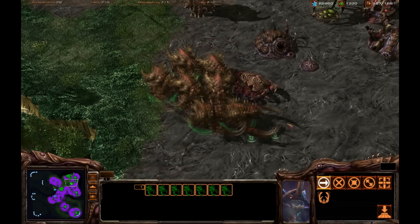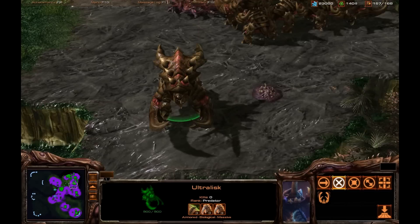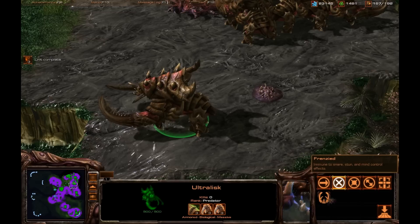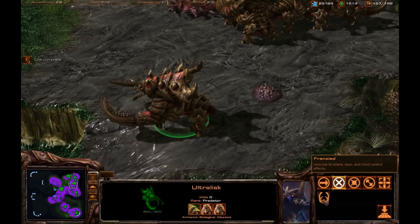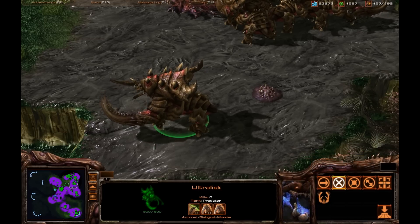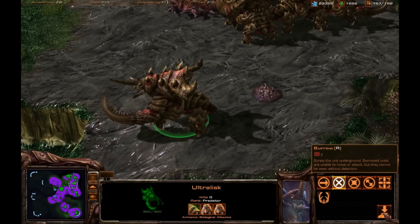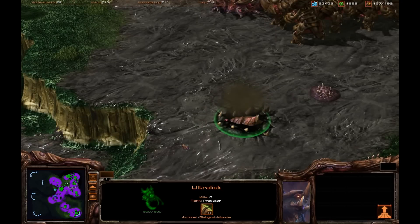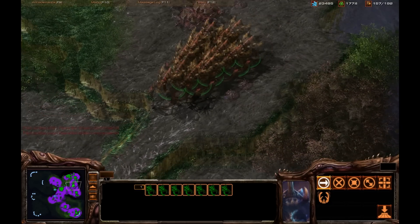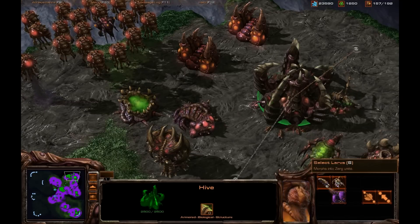Here is the mighty ultralisk. These guys are the tank of the Zerg — just look at those giant blades, very menacing looking. One thing to note in StarCraft 2 is that they are immune to snare, stun, and mind control effects. So if you've got a whole bunch of ultralisks coming at you, there's really no way to stop them unless you have a big wall of units. Also new in StarCraft 2 specifically for the ultra is the burrow ability — you can surprise people by burrowing ultralisks.